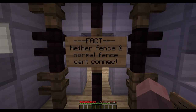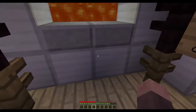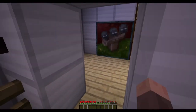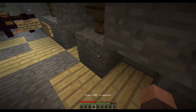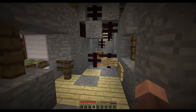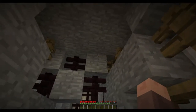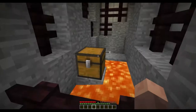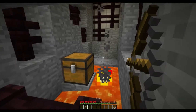Fact: Nether fence and normal fence can't connect horizontally, but you can see they connect vertically. Fact: You can get in a mine cart from a distance. Okay, I've dismounted. I like this look. Fact: A fully charged bow can break a mine cart and boat. This is kind of cool - that goes in slot number two. Let's break the mine cart.